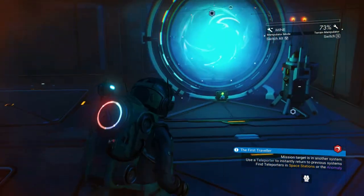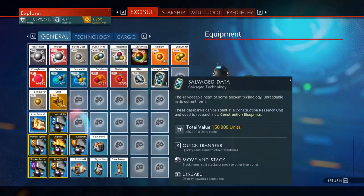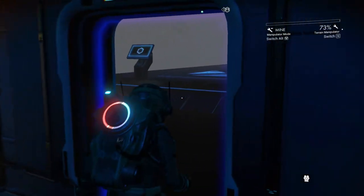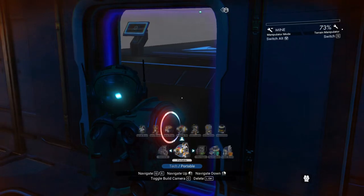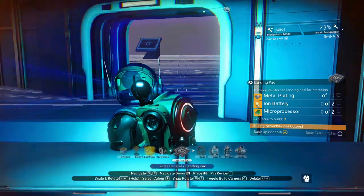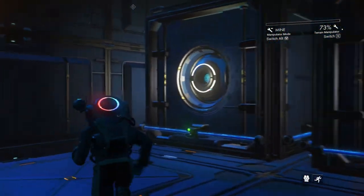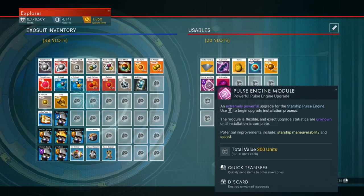I don't have any salvage data so I'm going to have to go collect some. I expect it's going to take some to buy the blueprint for the teleporter. Let's see what it takes to put in a landing pad — I don't have any metal plating, ion batteries, or microprocessors.